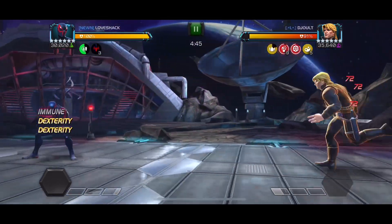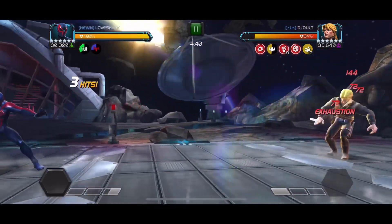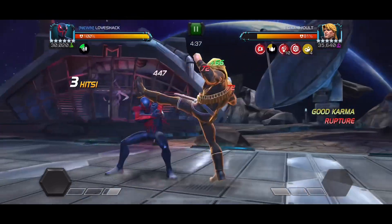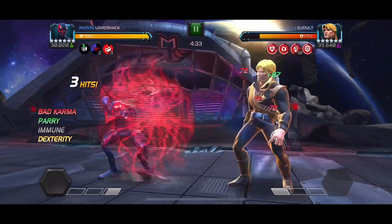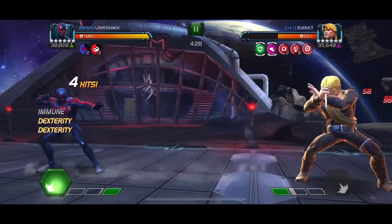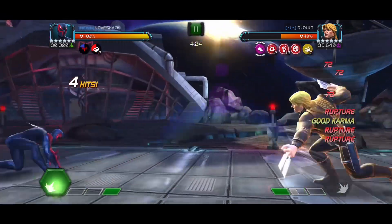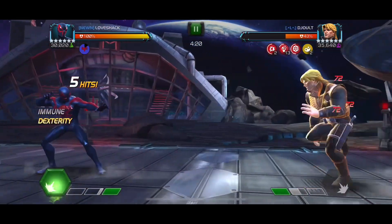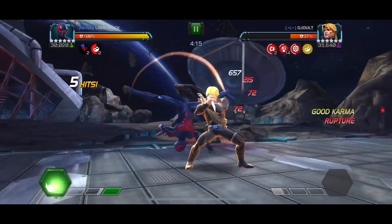I actually think this is decent placement just because sometimes you don't want to try and dex Long Shot specials - you just want to block them to be safe so you don't get melted in case he nullifies the dex buff. But I'm going to try to avoid all of that. I'm going to hit his block to build up my ruptures and push him over a bar of power with a heavy while he's stunned, so I can try to remove some of his karma, because hitting his block is going to build his karma up and trigger Pure of Heart a couple times in this fight.